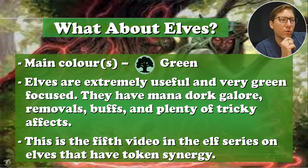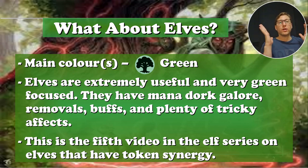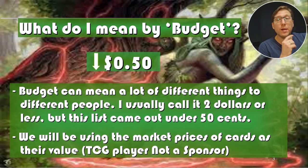Once again, their main color is green. Elves are one of the most powerful kindred types. So if you're looking for a strong kindred type, especially if the color identity is green, the elf is a pretty safe thing to go to. This is the fifth video in the series looking at elves that have token synergy. By budget I mean 50 cents or less — usually $2 or less. This list came out under 50 cents. I wasn't even trying for under 50 cents; it just worked out that way, which is kind of nice.